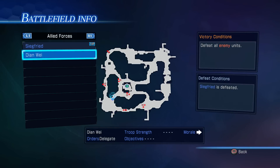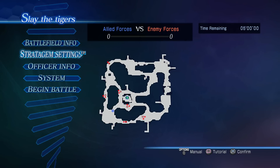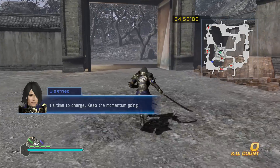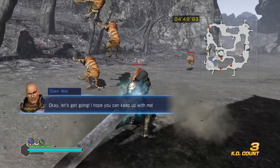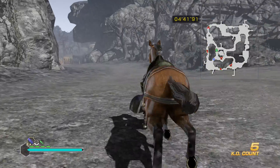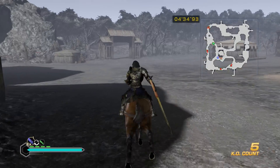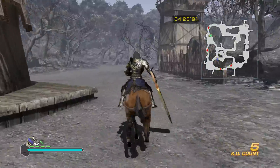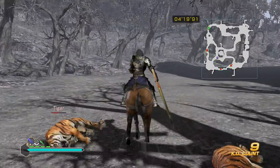Okay so it's me and Dion Wei versus tiger, tiger, tiger, tiger, tiger, tiger — seems like a pretty balanced matchup. Quickly defeat all the tigers. Okay so there are five groups, you can see on the mini-map on the top right — I'm the green arrow and there are five green boxes showing where your objectives are. The tiger is up here. This actually seems like a really simple mission. I'm playing it on hard I think — am I playing it on hard mode? I honestly forget, I really hope I am.